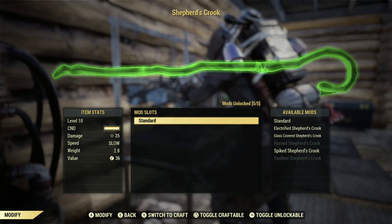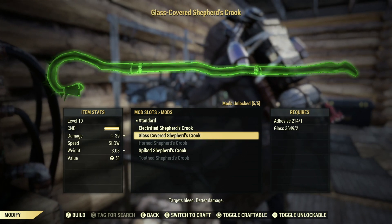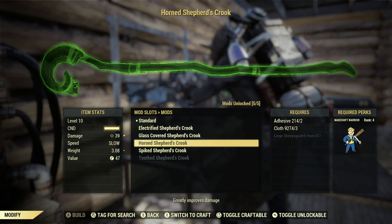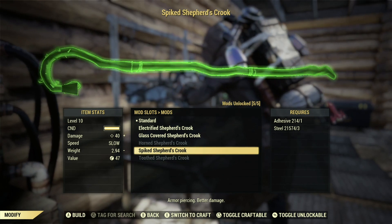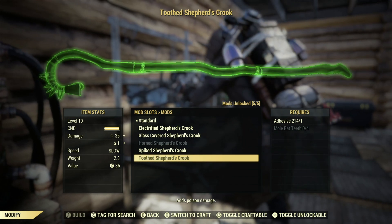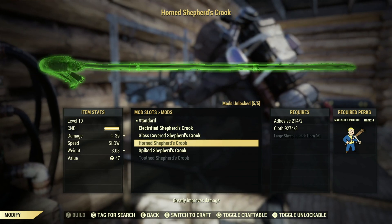You can find one of these when the event first starts, right next to the brahmin, but to get the plans to craft these or the mods you must complete the event or get them from a buddy. It has five mods. First is the Electrified Shepherd's Crook, which adds electrical damage — plus 12. Then the Glass Covered Shepherd's Crook targets bleed with better damage, plus 39 versus the original 35. The Horned Shepherd's Crook greatly improves damage, also plus 39, which is a little better. The Spiked Shepherd's Crook has armor piercing and better damage — the best base damage of all of them. Finally, the Toothed Shepherd's Crook adds poison damage with a base damage of 35.